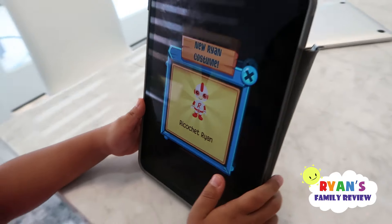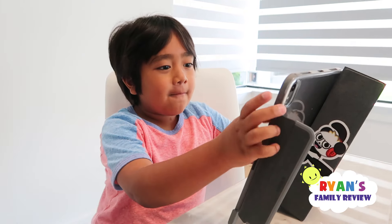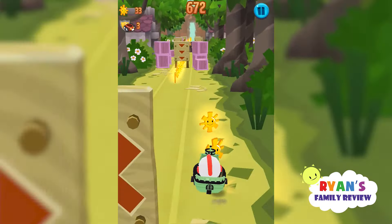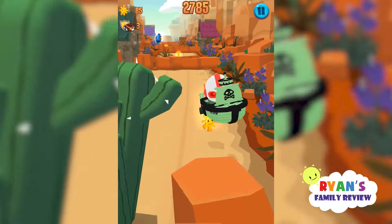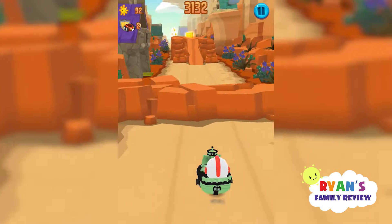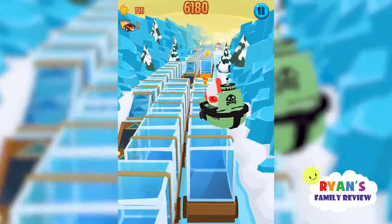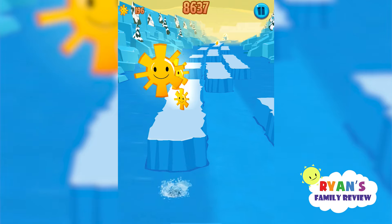Whoa, we got Ricochet Ryan! Oh, this wasn't Speedy Ryan, it was Ricochet Ryan. Ryan's gonna play with one and I'm gonna play with the other, and we're gonna see who gets the higher score. Let's run - good luck! Oh no, Combo's after you! I'm getting all the suns. Right now Ryan's at 2,000 something. I still have two shields left - be careful, you know who's after you. Ryan lost his ship and that's it - that's Ryan's score.